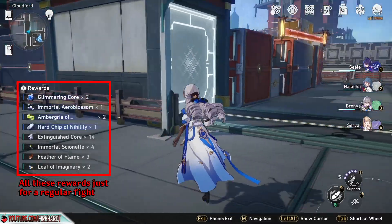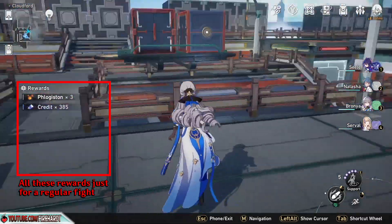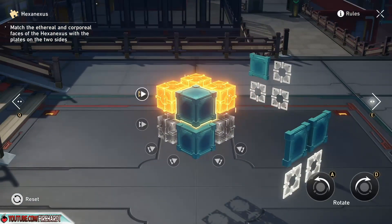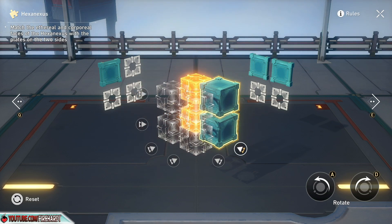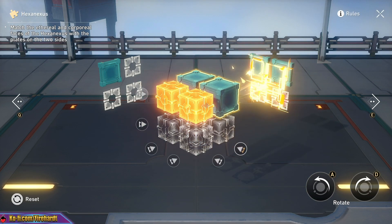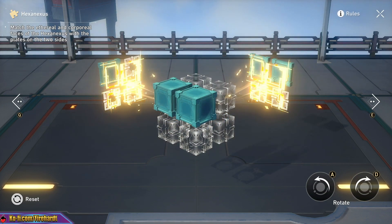The daily stellar jades you can get by simply doing things you would naturally do anyway — things like doing your daily mission (yes, singular, only one daily mission), using techniques on enemies, having support characters in your party when you win a fight, completing a Calyx domain, or synthesizing a material. Those are easy tasks you would do daily regardless. And the daily reward is the same: 60 primogems for Genshin or 60 stellar jades for Star Rail.